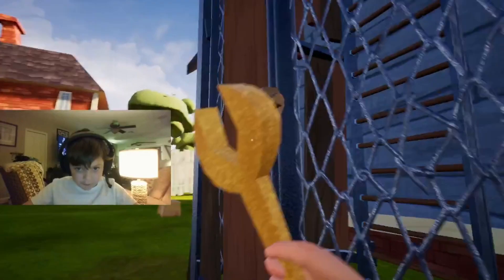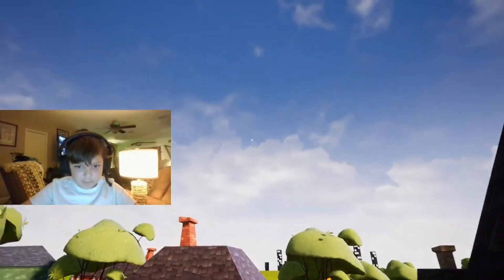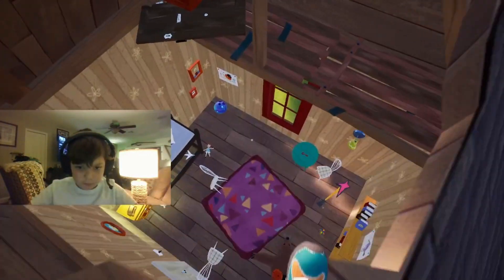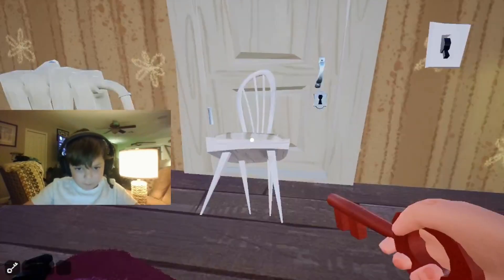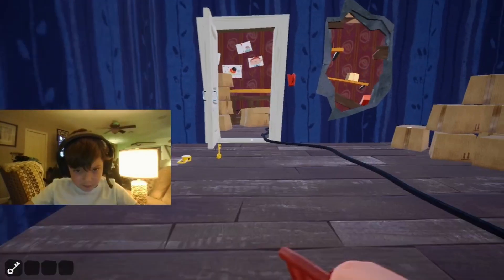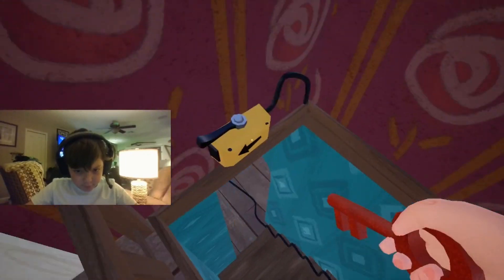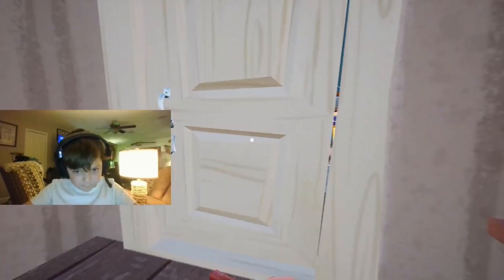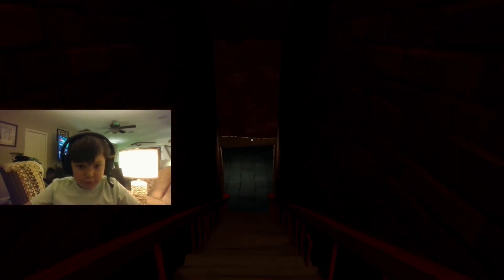Pick this up, throw that, climb up the ladder — we don't need this. Alright, we're gonna hop into here, and here's that table, and we pick this up. Now since he is not in the house, open this up, go to the living room, unlock this, open it, and we're in the basement.